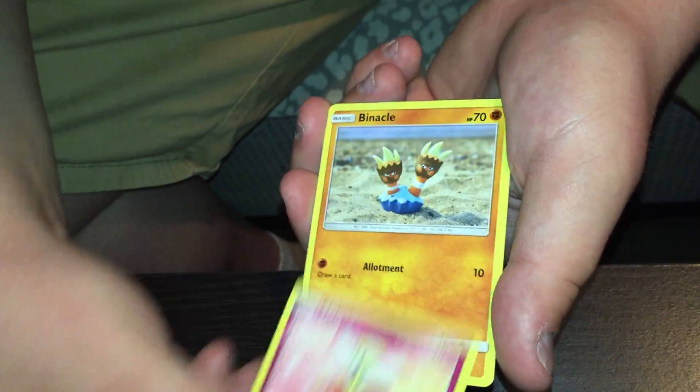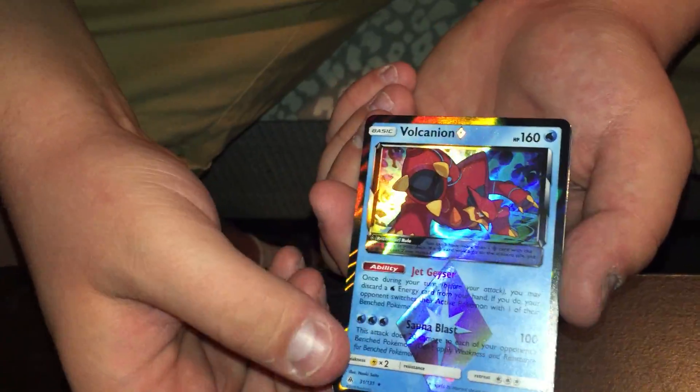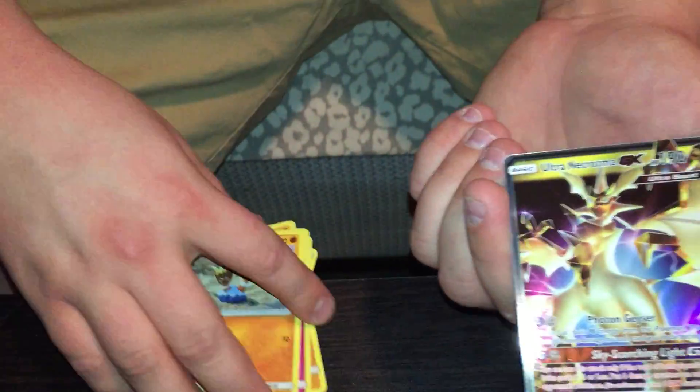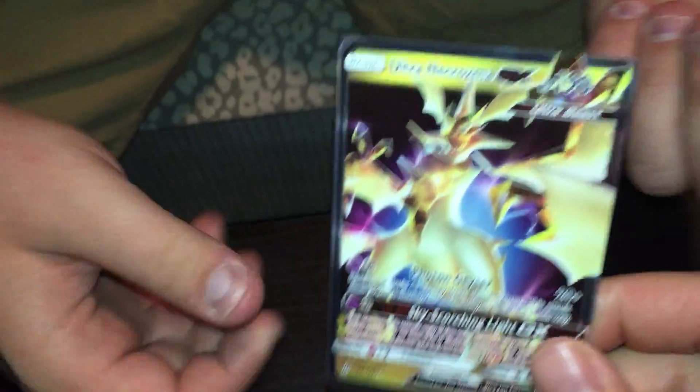There's no real point in keep doing it — I mean, we opened a booster box, an Elite Trainer box. Ooh — Volcanium Prism Star! That's a first, I think. I don't believe that's ever happened. After an Arctozma GX. Well, definitely not going to be a bust. No, that is sick.